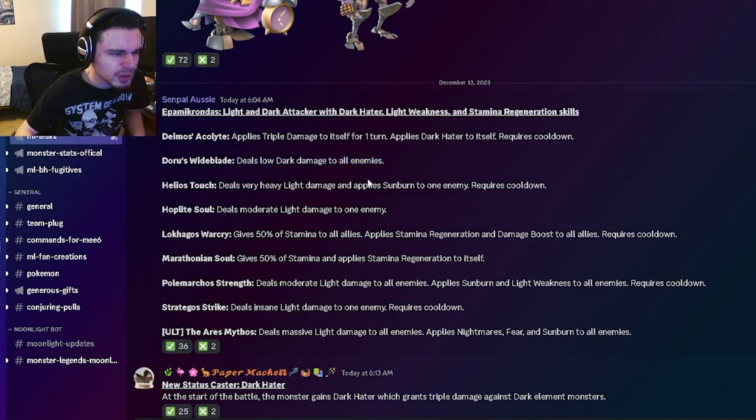He also has an AOE low dark damage, which is really bad. He also has a very heavy light damage with sunburn, which is pretty good and will work really well with light weakness. He has a light damage to one enemy, and a 50% stamina to all allies with stamina regen and damage boost — that's a pretty great move.